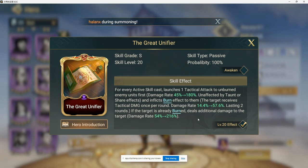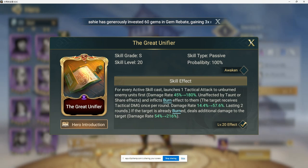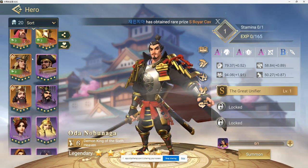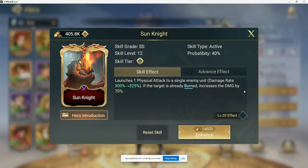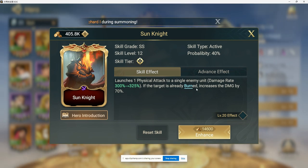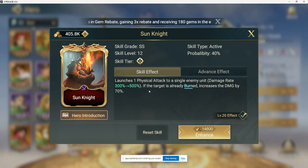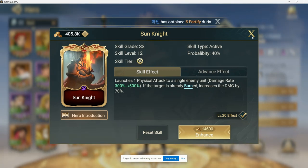Oda also deals additional damage to already-burned targets instead of just refreshing the burn, which I really like — it ensures all enemies are burned, which matters for many of the skills we want to use. If you need a budget option, El Cid works fine. He has a solid strength stat and capitalizes on burned targets: if the target is already burned, it increases damage by 70%. It's a low activation probability active skill, but dealing 570% damage on a burned target is quite nice.